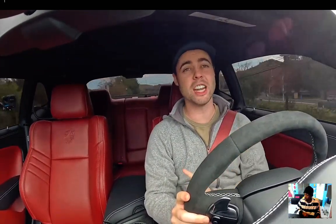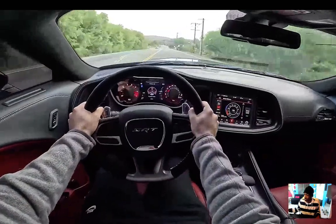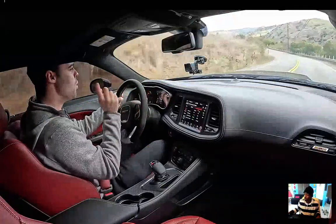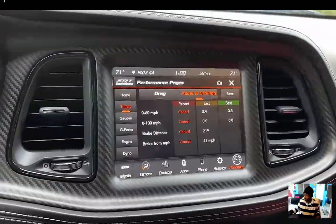Let's find out — we'll do a series of launch controls and see what the best 0 to 60 time we can achieve on the street with the Demon 170. The traction control did a fantastic job mitigating wheel spin, and there's some really cool technology with the trans brake in the performance pages. Looking at the performance pages now, the best time achieved so far is 3.3 seconds.